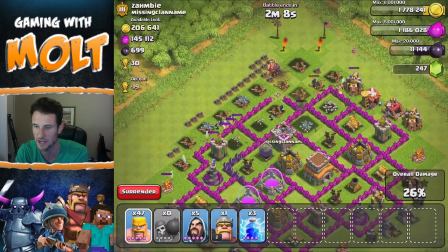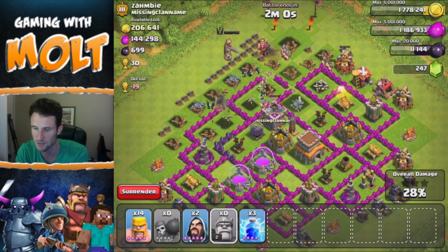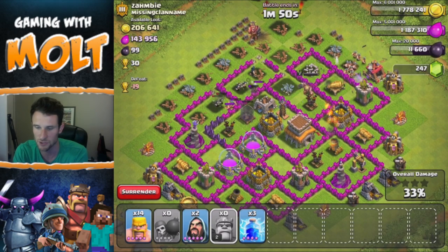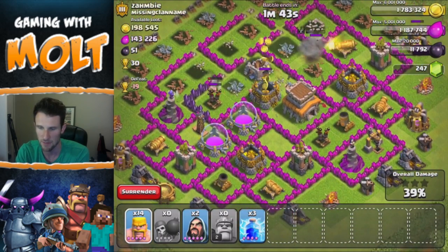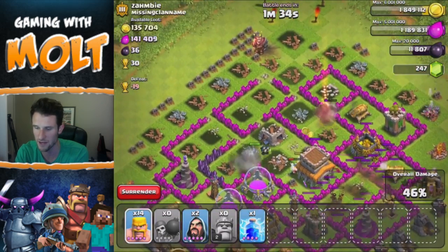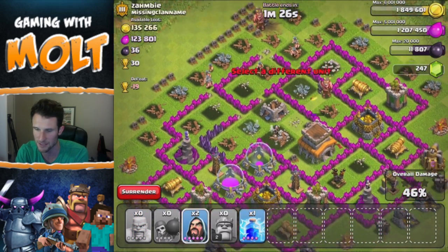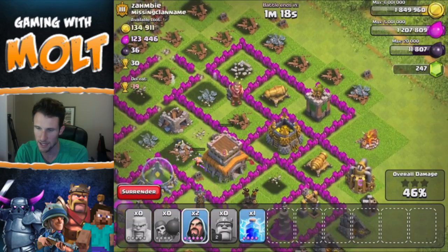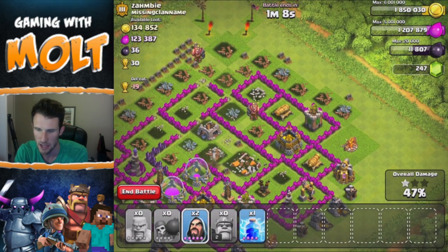We're going into the middle now so we should be fine. I'll drop off the rest of my barbarians and some more wizards as well as the Barbarian King. We won't have to deal with another mortar for a while since we'll be in the center where all the gold is. There is one mortar guarding that gold storage, so I'm going to go ahead and take it out. I really wish I could get to that other gold storage over there.